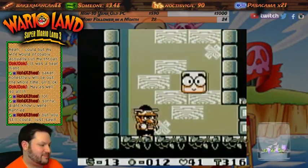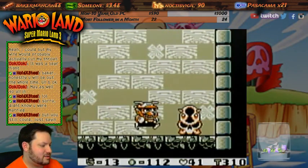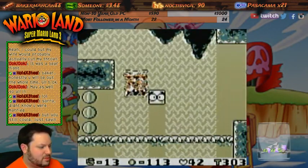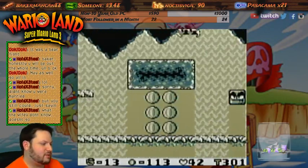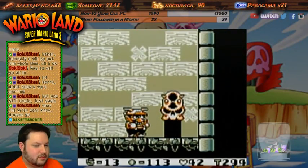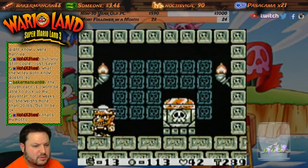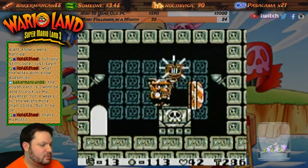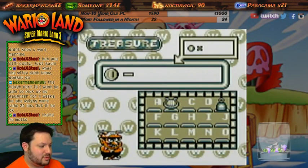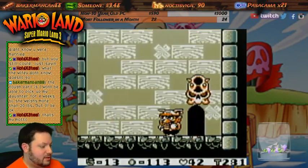There's a hidden door right there - for the longest time I never knew about that. Give me the big coin. This is where the key goes, but we're not going to worry about the key. For the longest time I always wondered why there was just a single semi-broken block there. The tough part is I won't be able to pick up my daughter for four weeks because she weighs more than 25 pounds. Really, even though they're doing it on your throat, the strain of that would... yeah, that sucks man. I have a daughter as well - she just turned two.